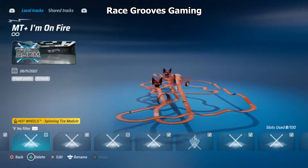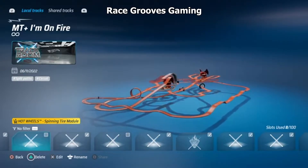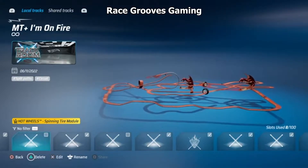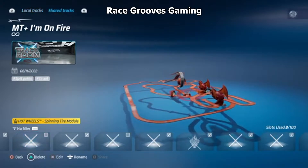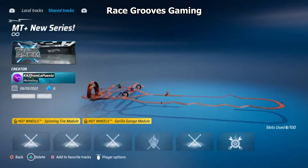This one's called I'm on Fire, obviously because there's two big dragons. It's the very first time that I've used a dragon for any of my track building, any of my tracks. I have not validated it yet. If you look in the lower left, the box is not checked, whereas the one on the right is checked. That one is the first one I did announcing in the new series.